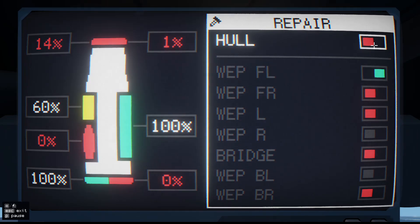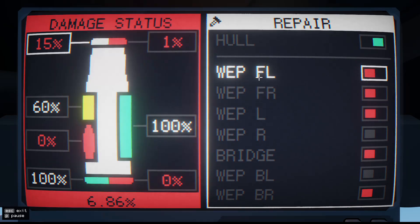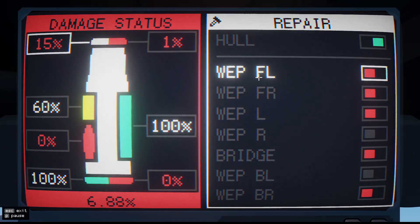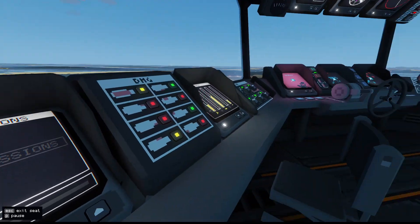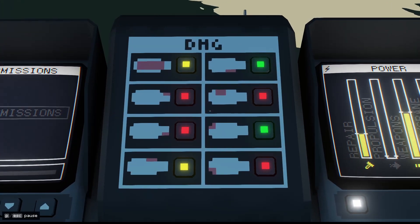The hull, however, gets 0.02% per second, which means you must spend an awful long time getting it back to full. While I'm covering the rest of this section, I'll just keep the hull on repair and see where we end up at the end. And that's pretty much how repair works. The damage indicator in the middle of the desk is useless — it's just an LED reflection of the monitor.